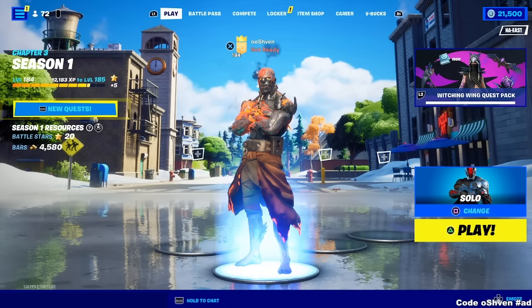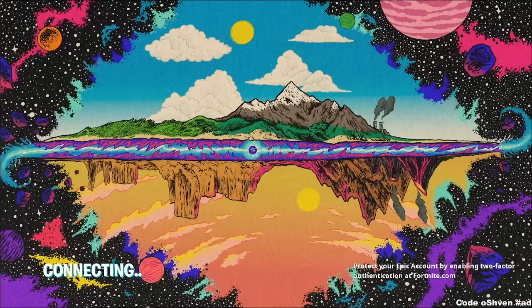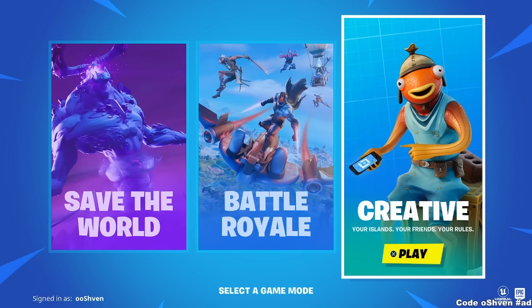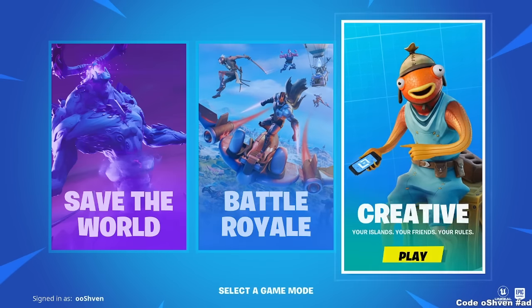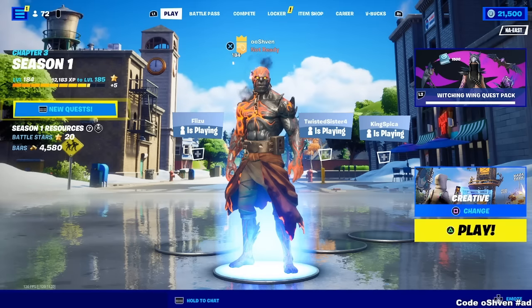The first thing you're going to want to do is go ahead and click Start, go down, and go to Select Game Mode. Once you get to Select Game Mode, you want to head over to Creative. So instead of loading up into Battle Royale, load up into Creative and let this fully load you into a creative match.